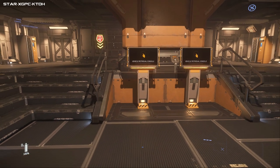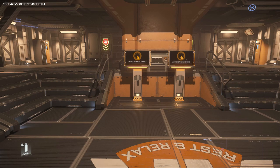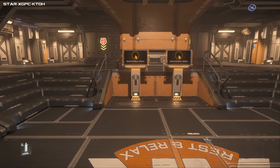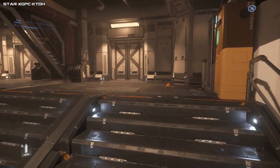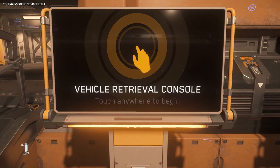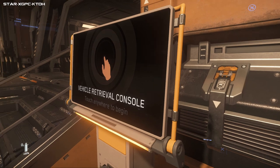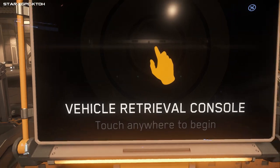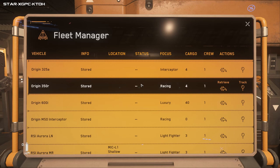These are your ship terminals - this is where you collect a ship from. If you're on a planet you might have to get a train. If you're lost, head to the Metro Center - it will give you lifts to places such as spaceports. A spaceport is where you're going to inevitably get your ship from. There will be elevators here as well.